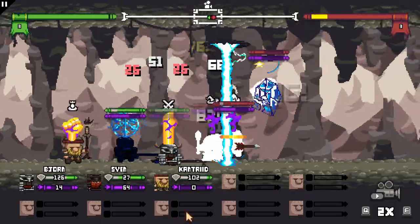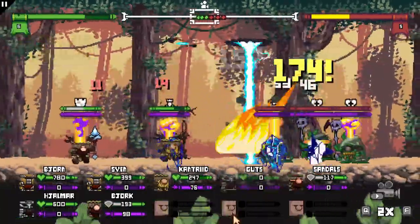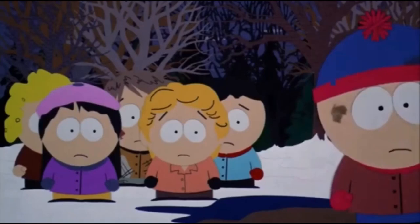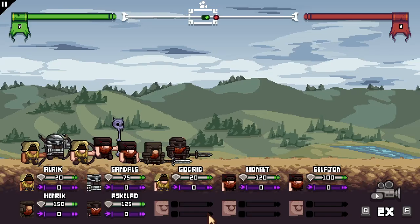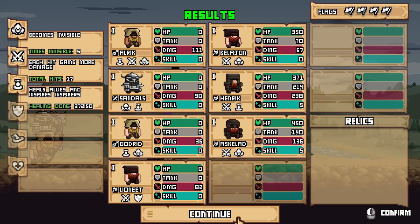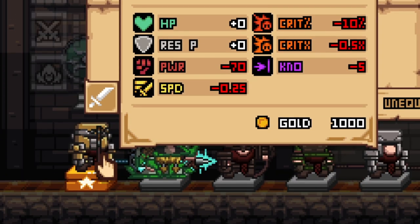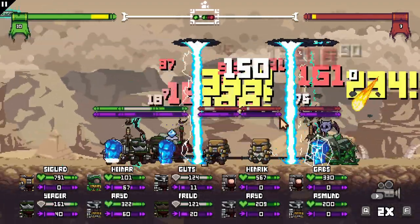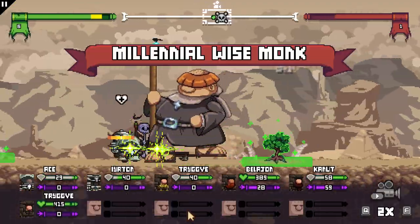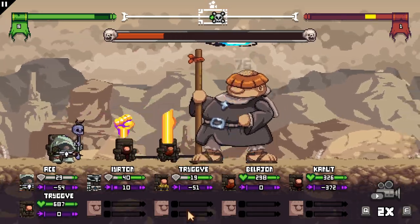Starting graphically, Raiders has a simple pixel art style — and when I say simple, I mean simple. Characters are not animated. Battles can quickly devolve into an episode of South Park mixed with an action figure commercial. It's goofy but fun, though I would have appreciated seeing my Viking actually swing his legendary sword that I spent a few thousand gold pieces on. Arrows do fly around, spells of fireballs and lightning do pop off. The bosses get to move around and their attacks are animated — it's almost as though they've been dropped in from another game.